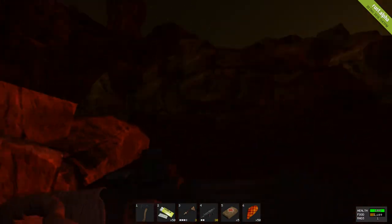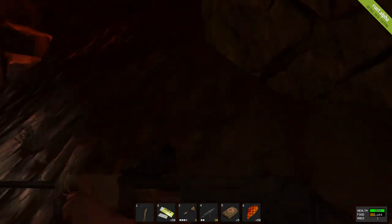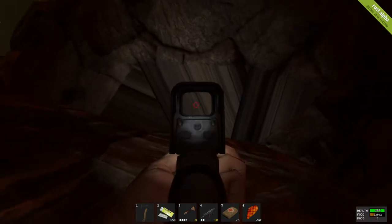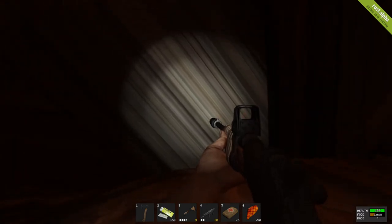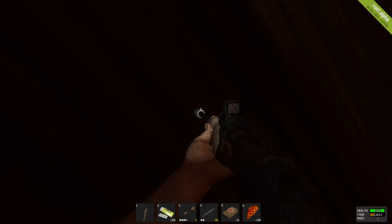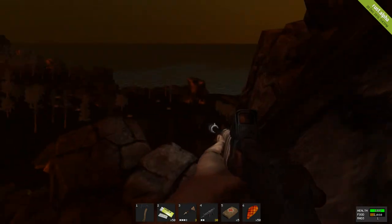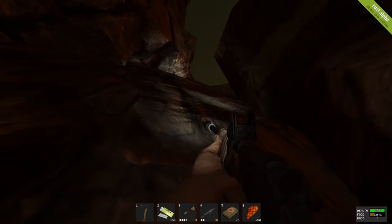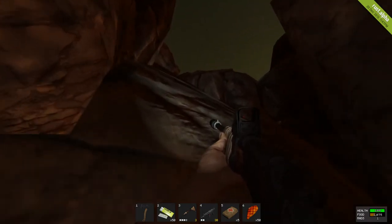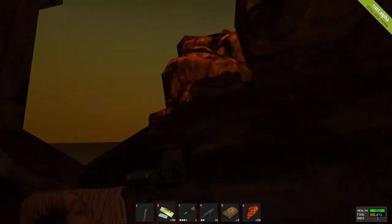Once it's daytime I'll start heading back, because I'm not sure if there's any bases anywhere. There seems to be a texture here that isn't really loaded that well - I wonder if it's a glitch. I decided to touch it and fortunately it doesn't do anything. If that would've sent me through the map, I would've lost a research kit and all my stuff. I actually have about five research kits in my house. I'm going to try to get up this mountain - people love to build up in these mountains.